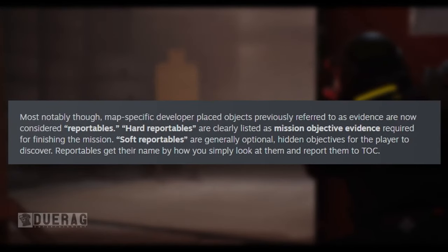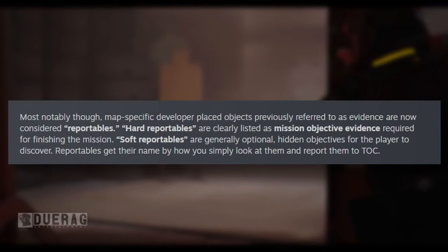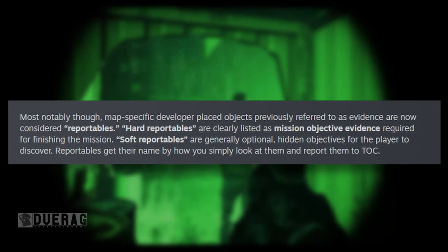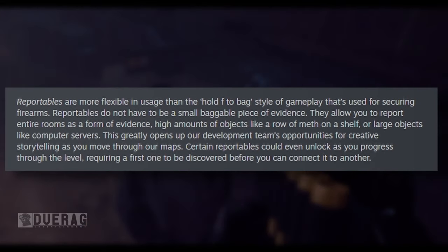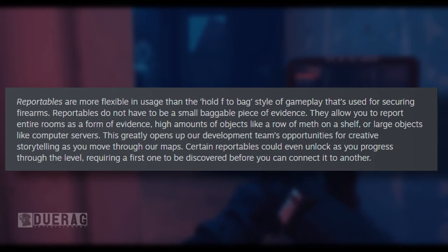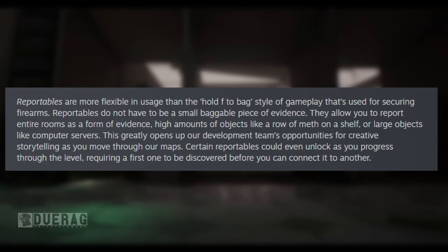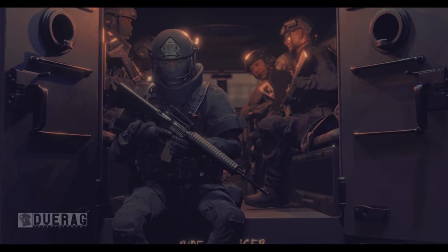Most notably, map-specific developer-placed objects previously referred to as evidence are now considered reportables. Hard reportables are clearly listed as mission objective evidence required for finishing the mission. Soft reportables are generally optional hidden objects for the player to discover. Reportables get their name by how you simply look at them and report them to talk. Reportables are more flexible than the hold-F-to-bag style of gameplay used for securing firearms — they do not have to be a small baggable piece of evidence. They allow you to report entire rooms as a form of evidence, or high amounts of objects like a row of meth on a table, or large objects like computer servers. Certain reportables could even unlock as you progress through the level. You are actively putting the puzzle together it seems.